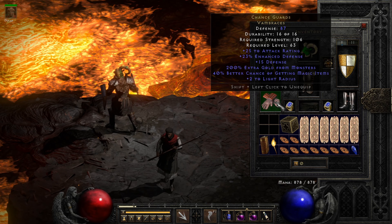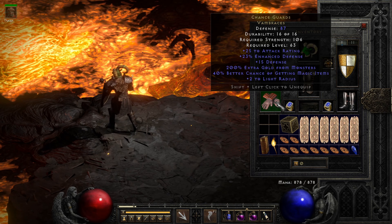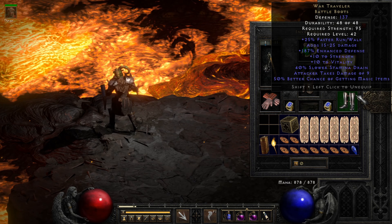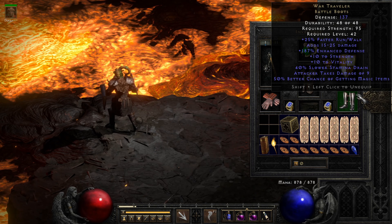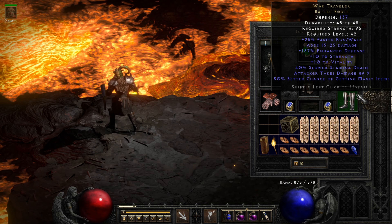We've got Chance Guards, 40% better chance of getting magic items — the perfect MF roll — double-upped for a little bit of defense and style. War Traveler on the boots as well gives us a lot of very useful traits, but most importantly, once again, a perfect magic find roll of 50%. Let's go.